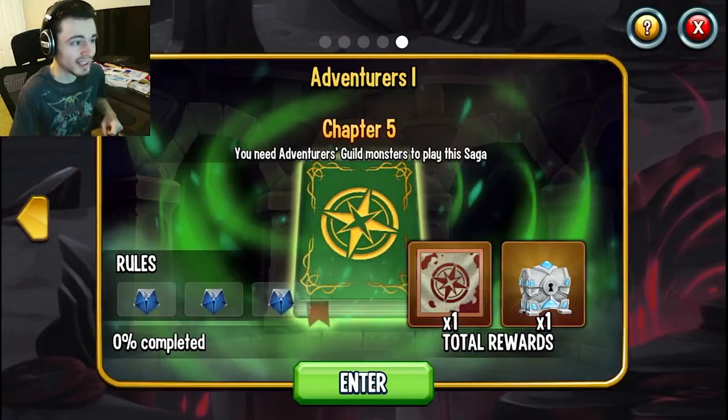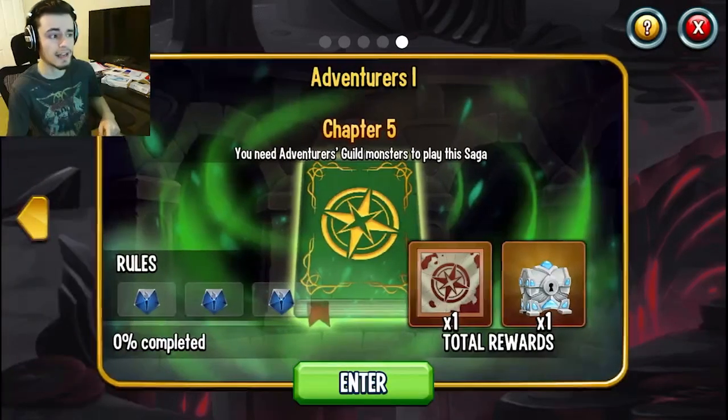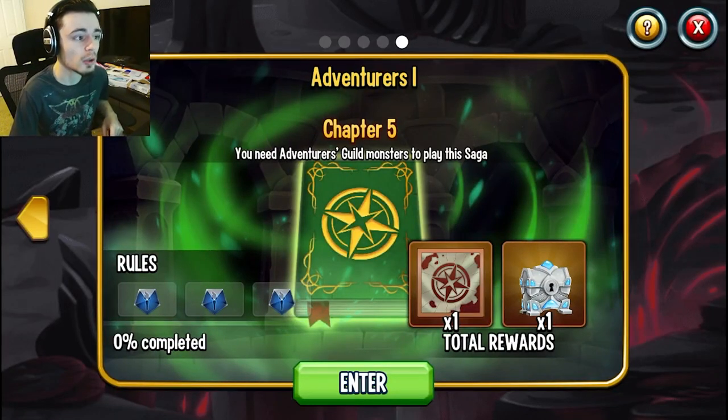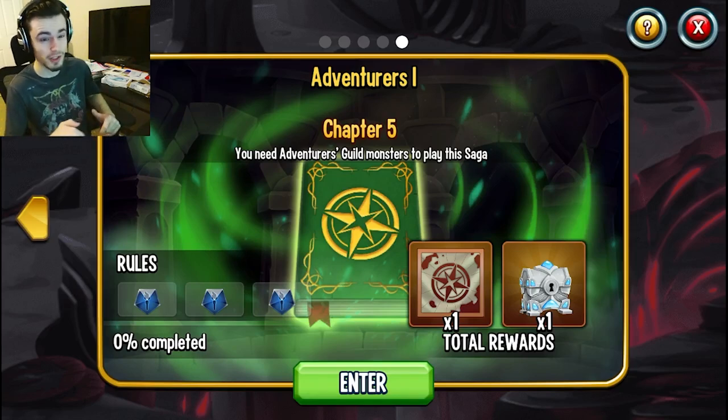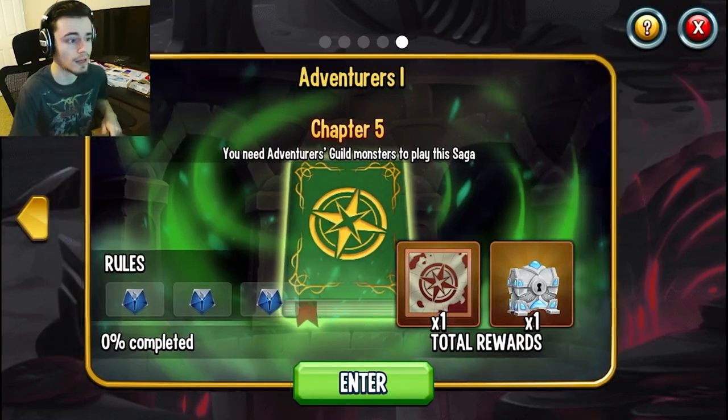Once you're done with this one, in about two weeks you will get another one — Adventures 2. You will be able to do another dungeon with monsters in the Adventures book. That is why you want to get monsters in the Adventures book right now. Just try to get as many as possible and then you can go ahead and do them.